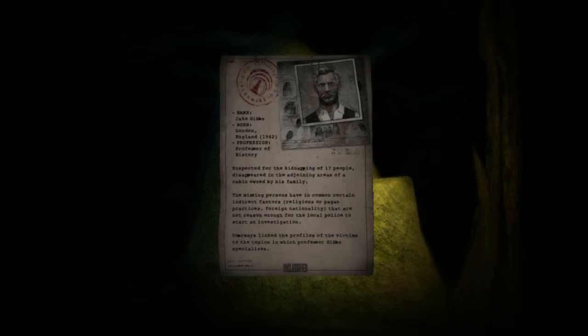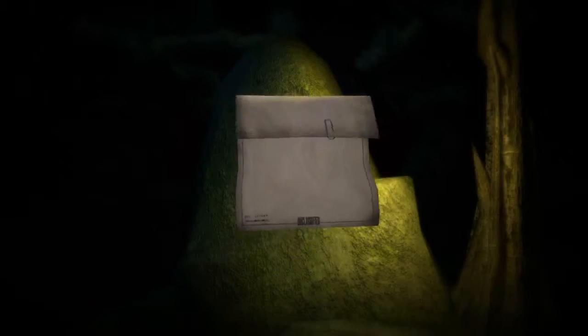'Jake Gibbs, London England, 1962. Professor of history, suspected for the kidnapping of 17 people. Disappeared in the adjoining areas of a cabin owned by his family. The missing persons have in common certain indirect factors — religions or pagan practices, foreign nationality — that are not reason enough for the local police to start an investigation. Doorways link the profiles of the victims to the topics in which Professor Gibbs specializes.' Always doorways — the name of this organization.